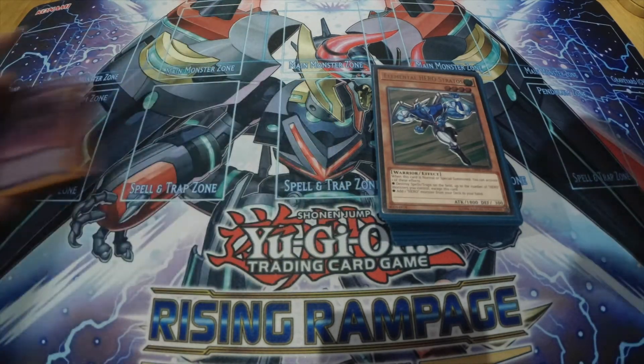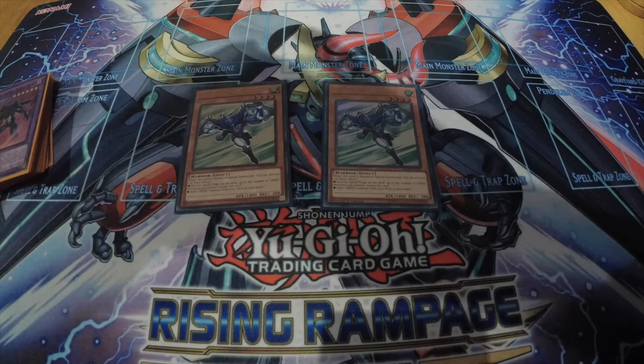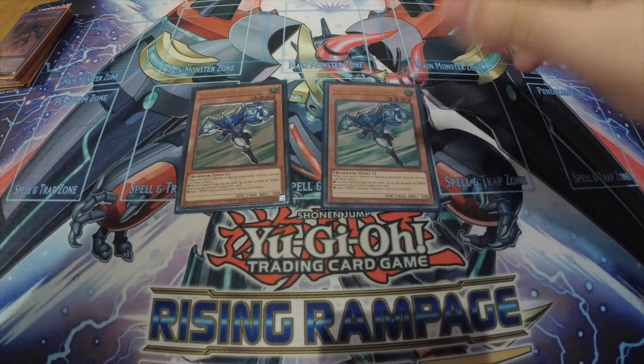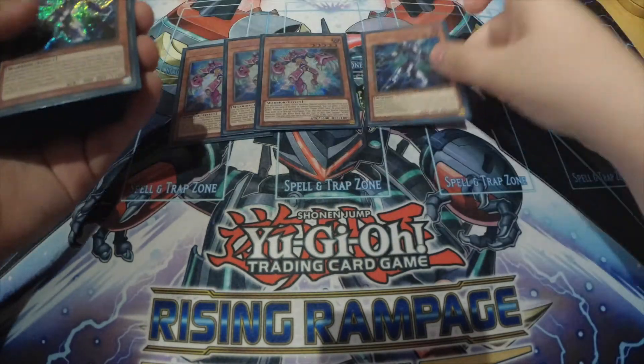For the main deck, we run two Stratos — one Ultimate, one non-Ultimate — because the Ultimate got really expensive. The second Stratos got put to two because you can only run two; you cannot run three, it's against the rules. Stratos just gets you everything, and with back row decks coming back into relevance — Sky Striker, Salamangreat, Altergeist, Guru Control, Draco — its second effect to destroy spell and trap cards is just amazing.